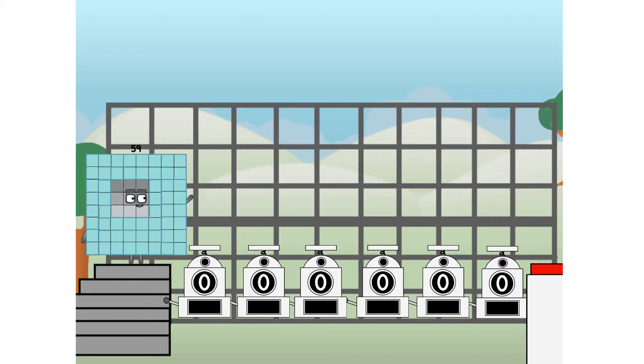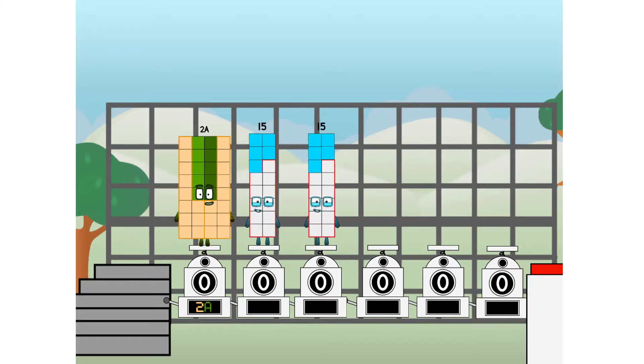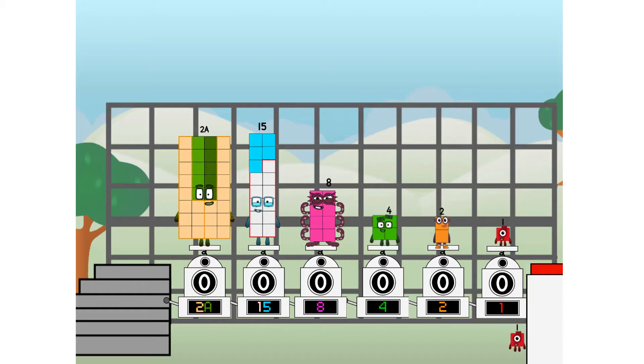Using the power of doubles to send any number flying. First, I split in two: 20, and 15, and 8, and 4, and 2, and 1, and 1 more to press the big red button. Then you choose who's going up: one of me, and none of me, and one of me, and one of me, and none of me, and one of me — and fire.